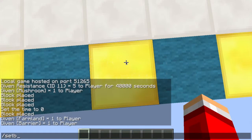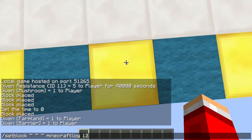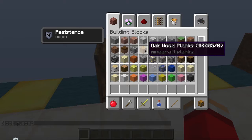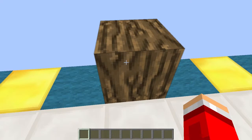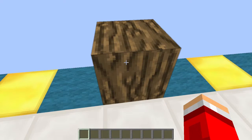Type /setblock tilde tilde tilde minecraft:log space 12 and here you have the oak wood — it looks different. There are many types of these logs. I'm just going to show you this one. If you want the other blocks, type in other numbers like log space 13, 14, 15, and such.